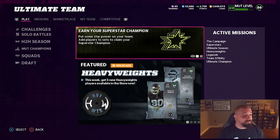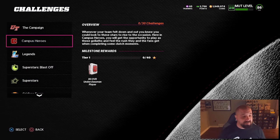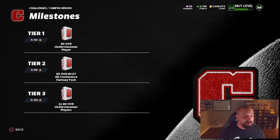Let's go ahead and talk about the content. First things first, we're going to the solo challenges — this is spot number one where you can earn a free Campus Heroes card. Going to the solos, we jump right to the milestone rewards. They're pretty straightforward. At 40 stars you're gonna get an 80 overall underclassmen player. At 80 stars — tier 2 — this is the important one: 89 overall NCAT, so that's non-collectible, non-auctionable, non-tradable.